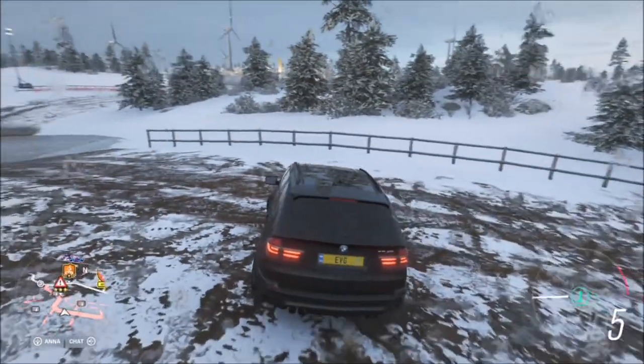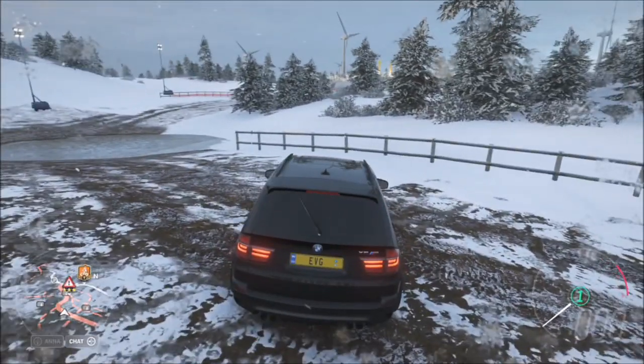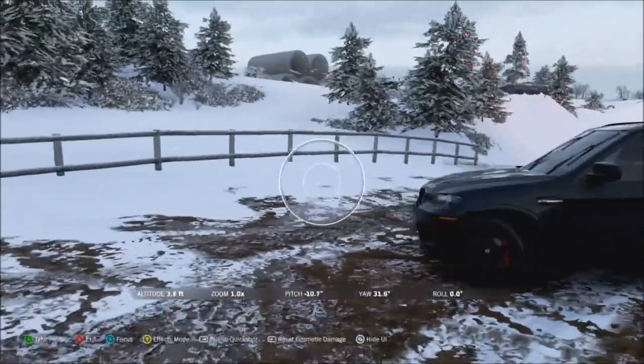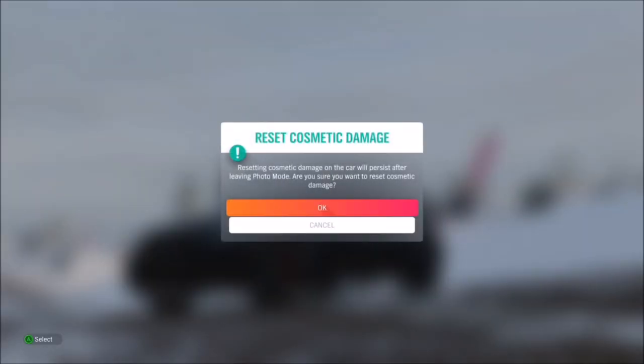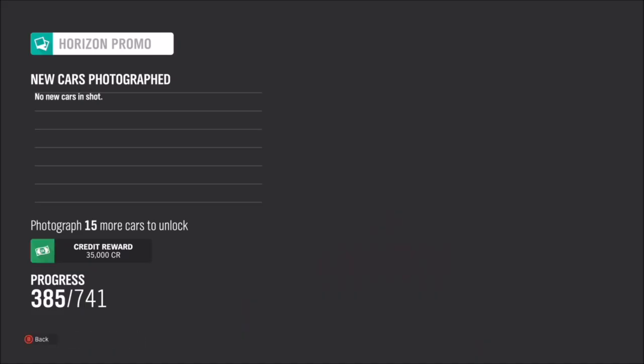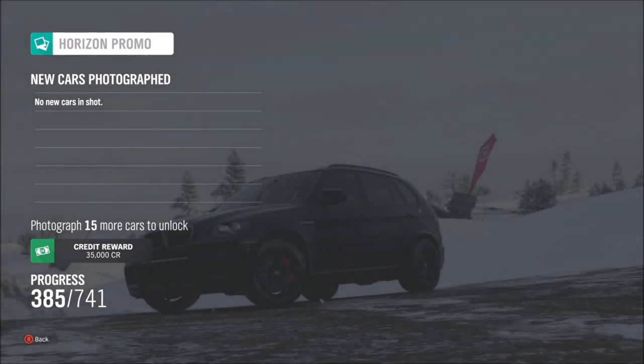All it wants you to do is take your car there, line it up for a shot, take a photo, and that's the challenge complete. As soon as you take the photo, it will pop up with two tick boxes — one confirming that you've taken a photo of your car, and the other confirming that you're at the Mud Kickers Adventure Park, the correct location. It's as simple as that — a really easy one.